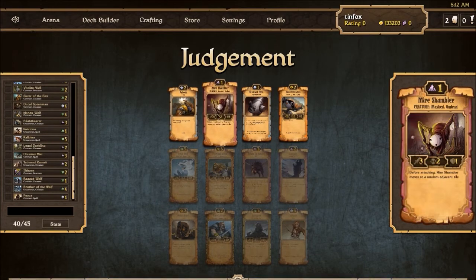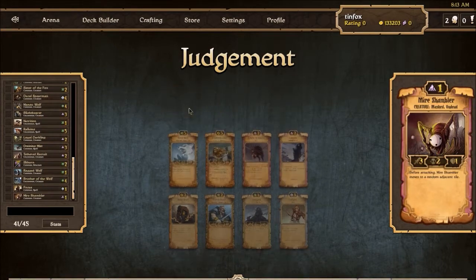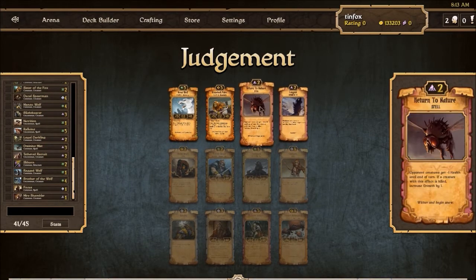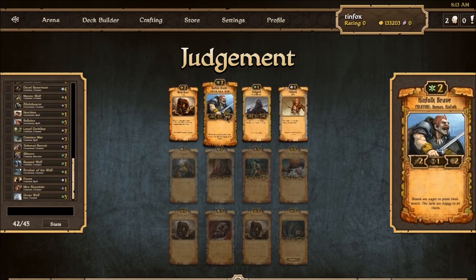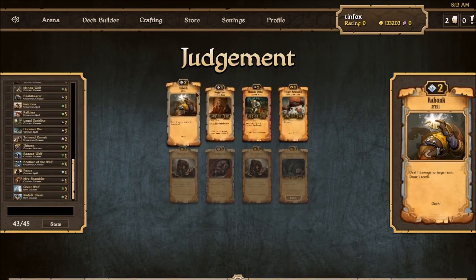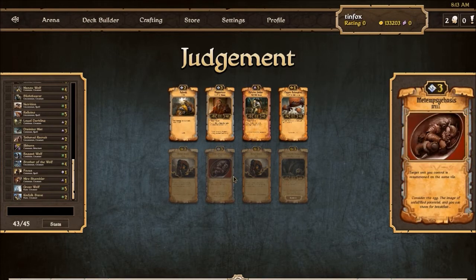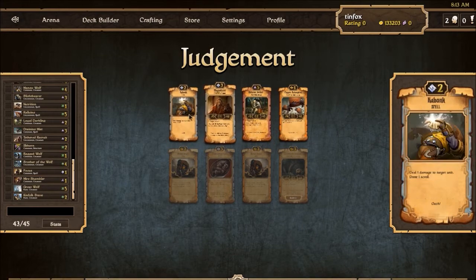Two good Decay scrolls but a really great Growth scroll — it's going to put us in Growth. Another great Growth scroll. Kinfolk Brave is super valuable probably in this format. An Oblivion Seeker might be good. Yeah, we'll stay on target. Let's count our Growth: 1, 2, 3, 4, 5, 6, 7, 8, 9, 10, 11, 12, 13, 14, 15, 16, maybe? 17, 18, 19, 20. So we have definitely 20 Growth scrolls certainly playing.